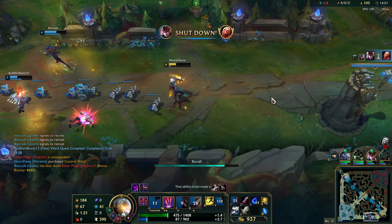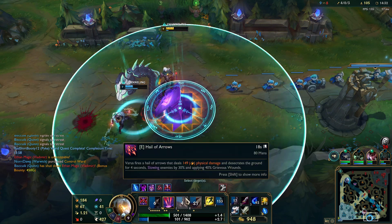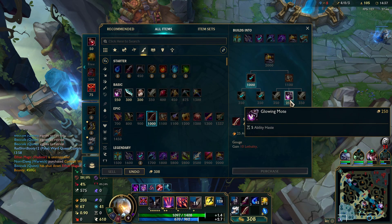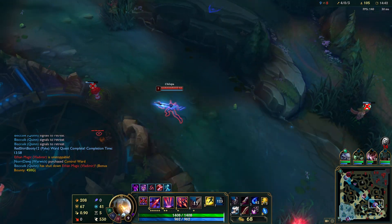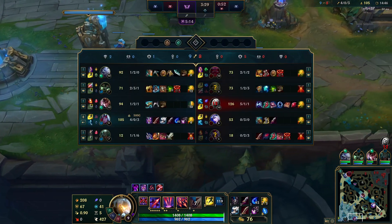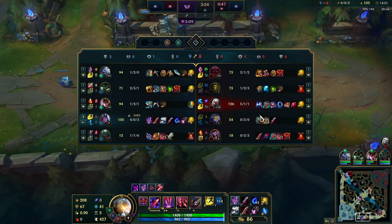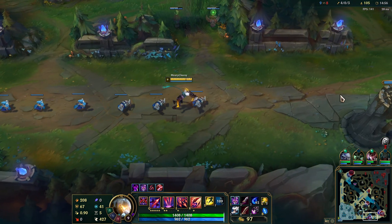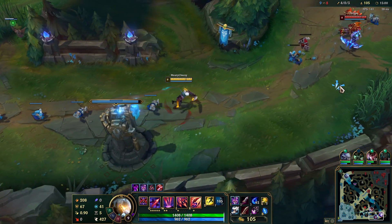Nice and I'll just back here. This is pretty free. I pressed E on him - my E does give Grievous Wounds which is absolutely perfect. They ended up getting - wait no, we ended up getting that dragon! That's good for us. Now we're really ahead of Ashe, so we can just make our lead even bigger by keep poking her because we definitely do way more damage.